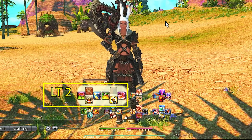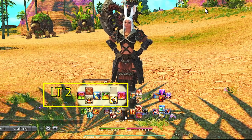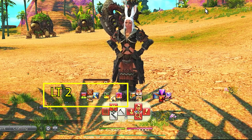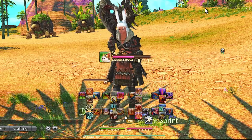Left Trigger 2 D-pad is the same for every tank: Arm's Length, Limit Break, Low Blow, and our tank stance. These are situated there because they're situational or I don't want to accidentally press them, like tank stance and Limit Break. If you're wondering where sprint and other utility abilities are, you'll find them on cross hotbar 3, which is shared between all jobs.